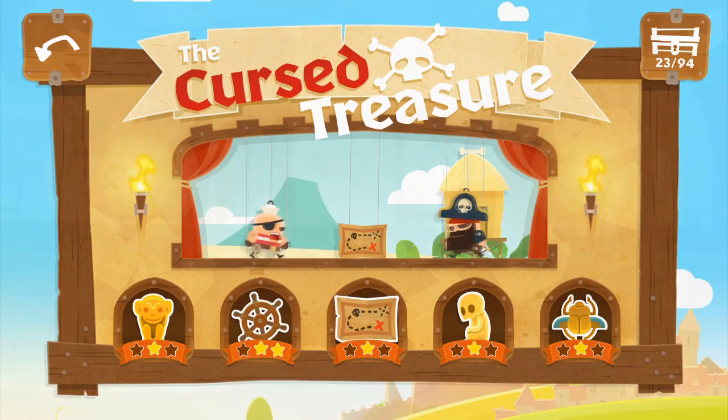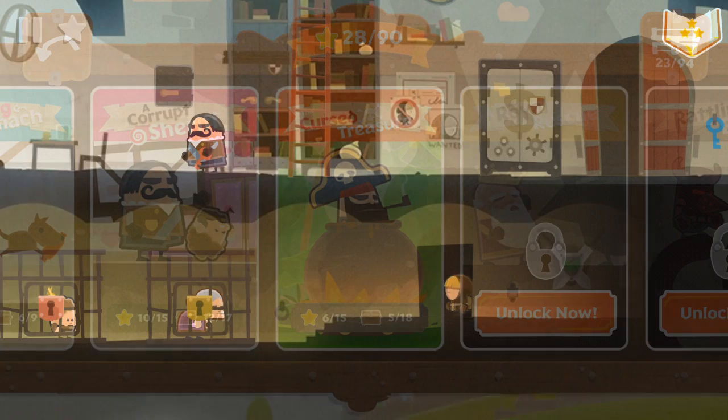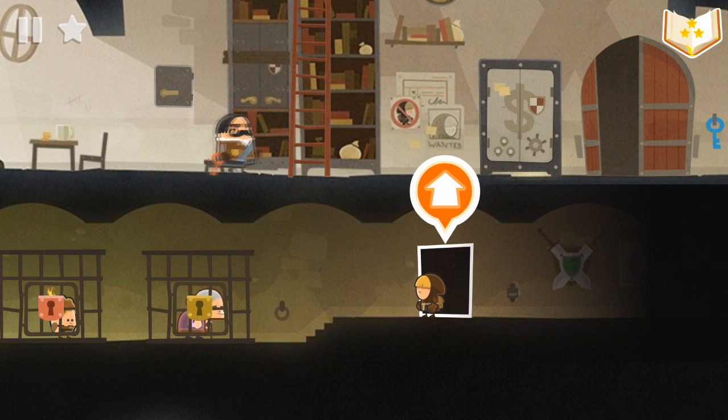I'm not sure how to describe Tiny Teeth. It is something like the way a child would picture Robin Hood — steal from the rich, give to the poor, consisting mainly of yourself, and get in silly trouble along the way.